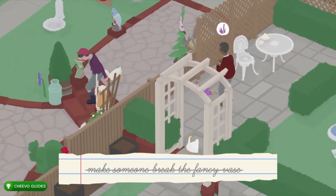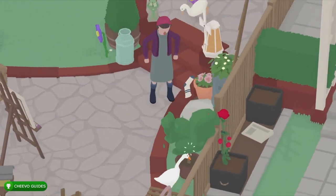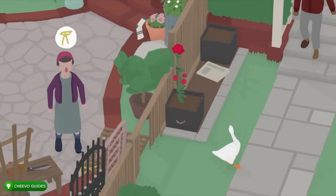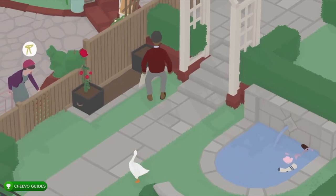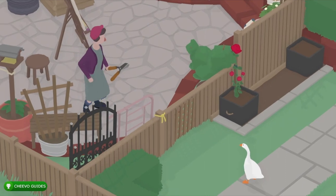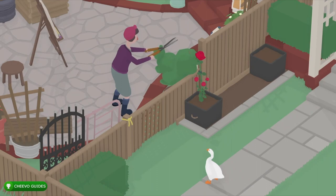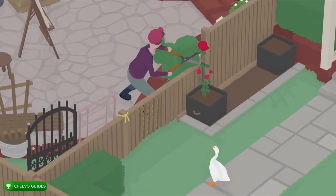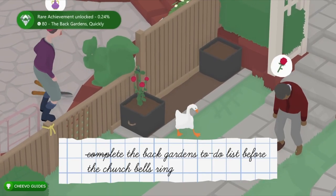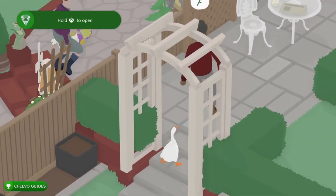The last thing we need to do is get her to cut this rose. Go over to her side and ruffle up her squirrel plant, then go back to his side. She's going to come over with her shears to fix up her plant, and after cleaning up the bush she's going to see the rose — she'll think it's part of her side and cut it off. That's going to be our last task for the Back Gardens to-do list and is going to unlock our achievement for Back Gardens Quickly, worth 80 Gamerscore.